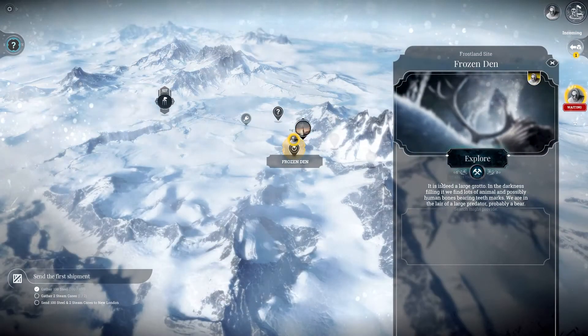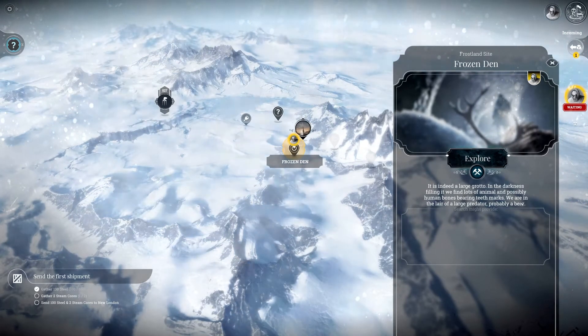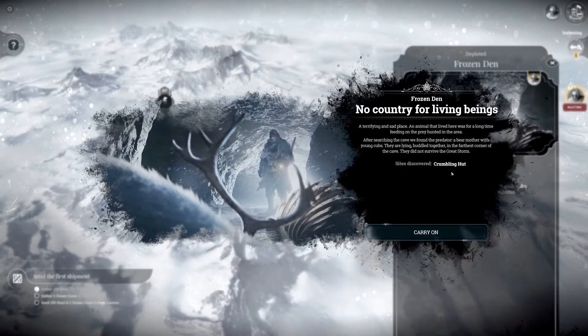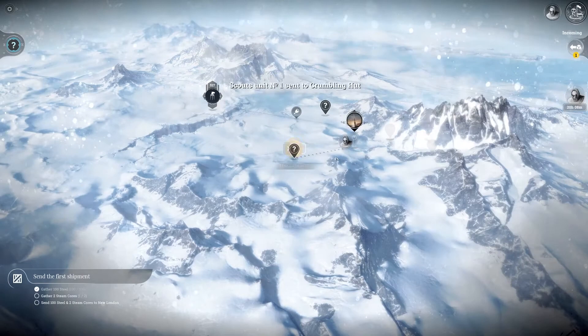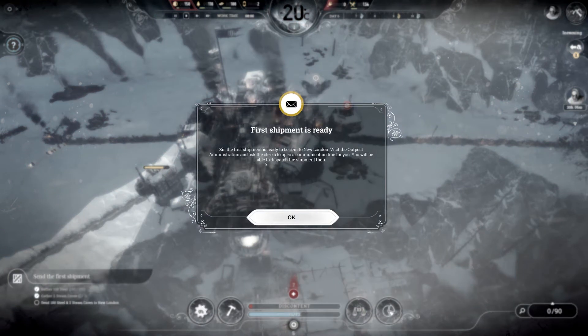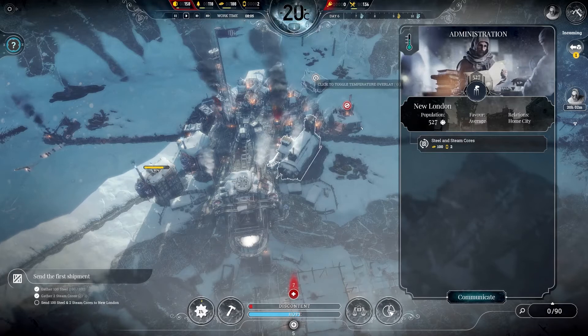Our scouts — it is indeed a large grotto. In the darkness we find lots of animal and possibly human bones bearing teeth marks. We're in the lair of a large predator, probably a bear. We'll explore. We found Crumbling Hut — let's go there. Back into it. First shipment is ready to be sent to New London. Visit the outpost administration and ask the clerks to open a communication line — you'll be able to dispatch the shipment then. We have indeed got two steam cores.